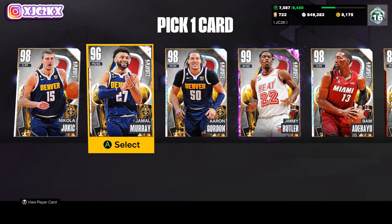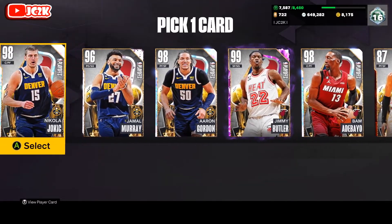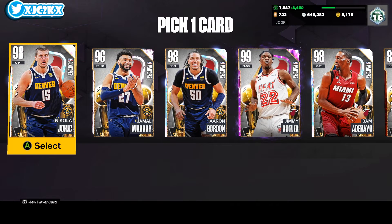We got Nikola Jokic, Jamal Murray, Aaron Gordon, Jimmy Butler, Bam Adebayo, and Caleb Martin — all of whom evolve into amazing Dark Matter cards.